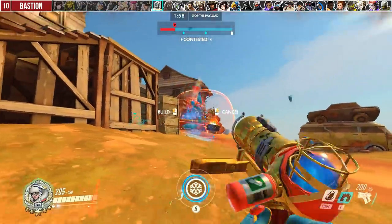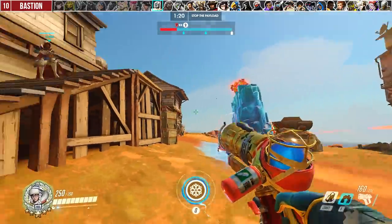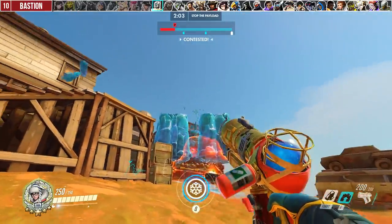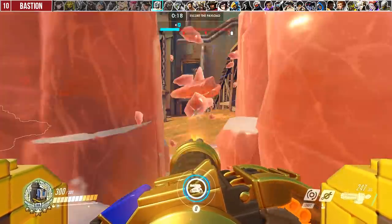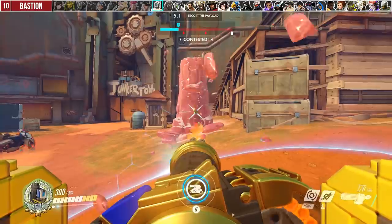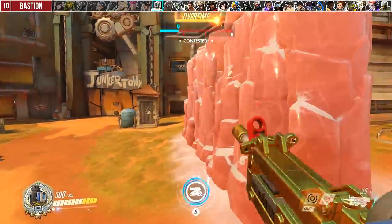Against Bastion, the best tip is to always use the rotated vertical wall to lift Bastion up to a vulnerable position above the shields. I would not recommend using the horizontal wall because it's a lot harder to accurately place. If you miss, Bastion can break one of the pillars and shoot you. Compared to a vertical wall, even if you completely mess up, Bastion still has to go through multiple pillars and it would usually force him to reposition.